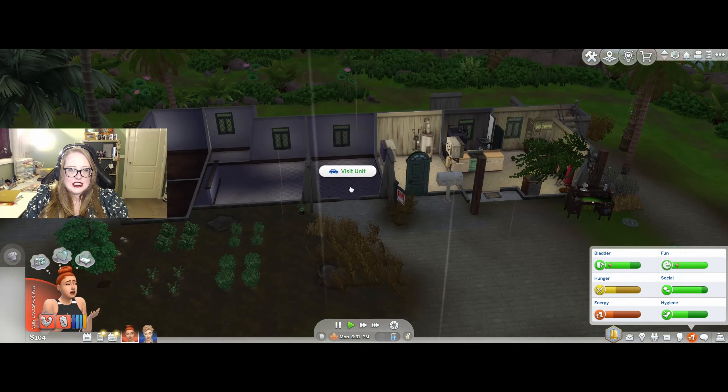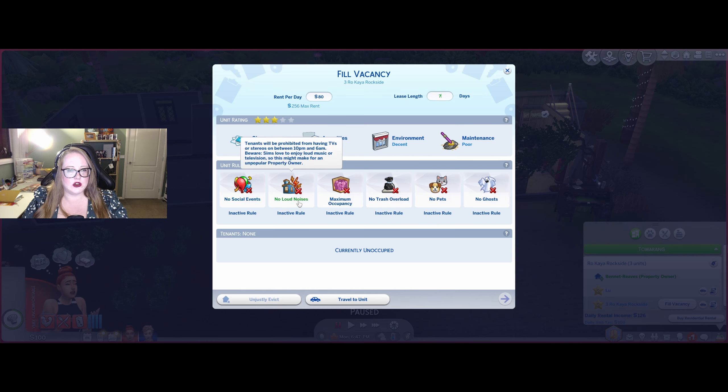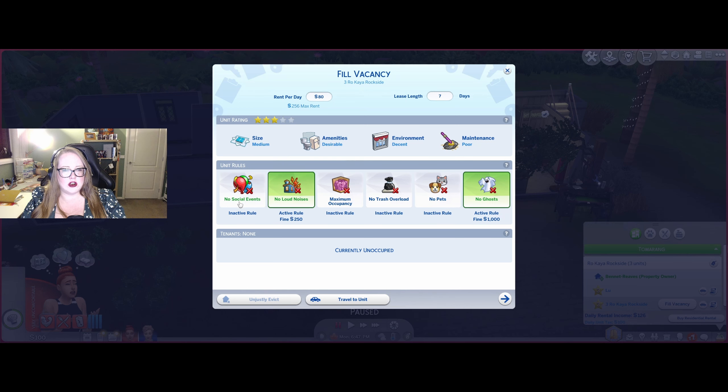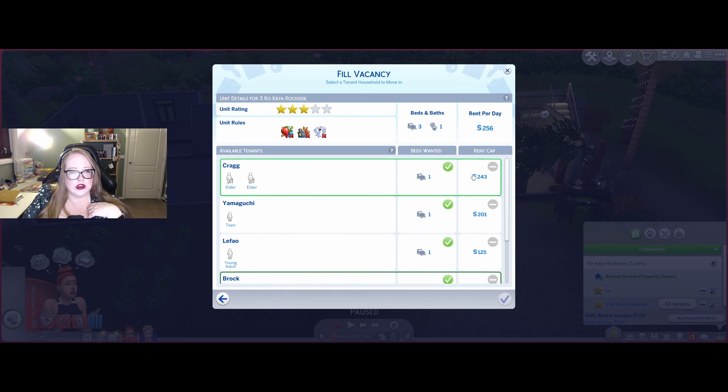We are going to need to find a tenant for here. Let's fill that vacancy. So $80 per day, $2.56 total. Medium, decent, poor maintenance, no social events, no loud noises. You are not allowed to have ghosts and you're allowed to make noise — please don't have parties. Someone might not pay that though. We've got two bedrooms. A teen and a child would work, but they can't pay that much, so $1.66. I can get $2.43 for the two elders. That means we'd have all old people.